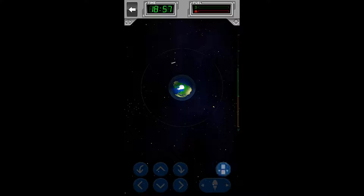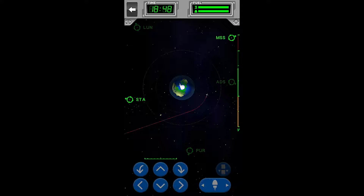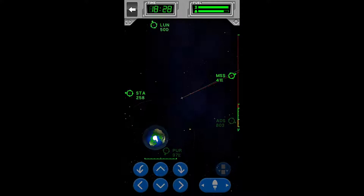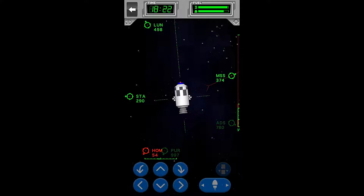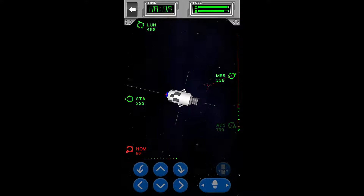Then we can separate our fairing, separate our first stage, and separate our connector. Now all we need to do is line up the red exit line with the MSS marker to the top right of the screen. Right about now — that looks perfect actually. So we'll just get ourselves perfectly aligned and then rotate 180 degrees so we can use our main boosters to slow ourselves down.